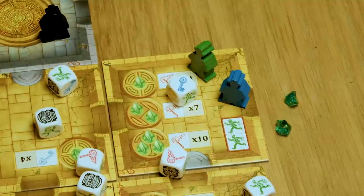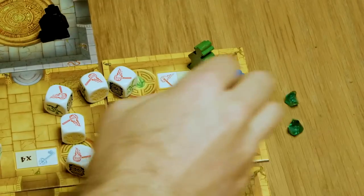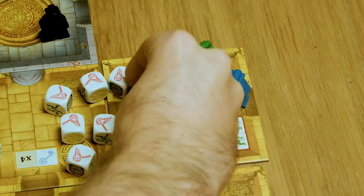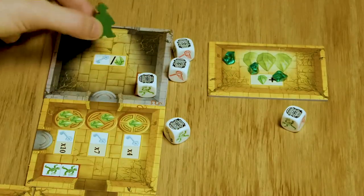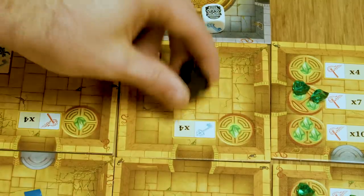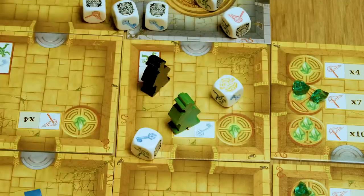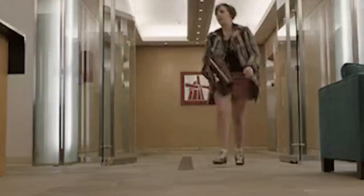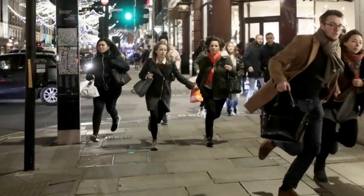But if you roll any black fate symbols, those dice become locked until you or someone in your room rolls a gold symbol to unlock them. So if you roll all black symbols, you are stuck and have to scream for help until someone else drops what they're doing to come and bail you out, all while the time ticks away. Turns out 10 minutes is no time at all, especially when Tanya keeps dropping her dice on the floor. Pull yourself together Tanya, we're all going to die.